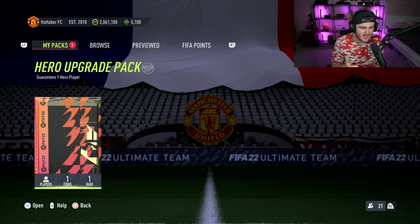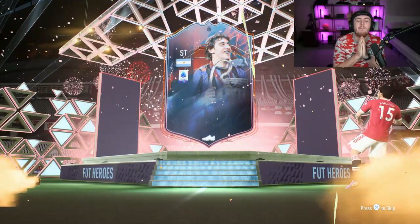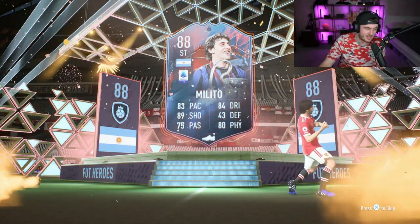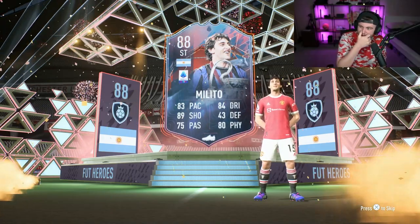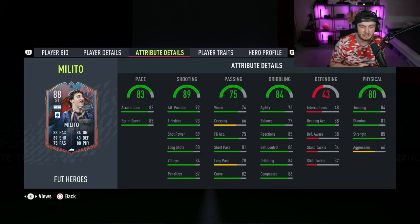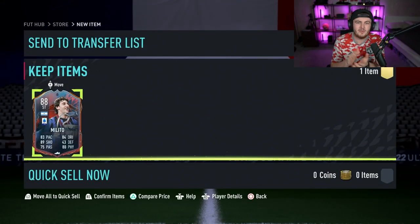Here we go, first Foot Hero pack of the year. What are we getting? Argentina striker Diego Milito. Not awful — that could have been a lot worse. It's not great, I'll be honest with you. He's worth 87,000 coins. That could have been Campos. I could put this guy in a team and actually probably get a little bit of use out of him. 93 finishing, 89 shot power, 92 attack positioning, finesse shot trait. Not great though.